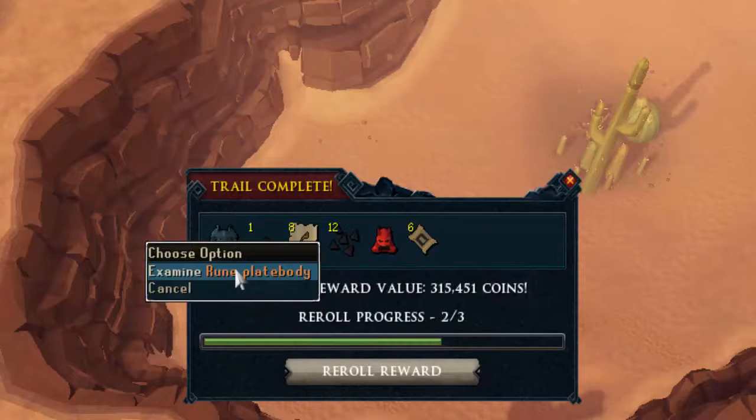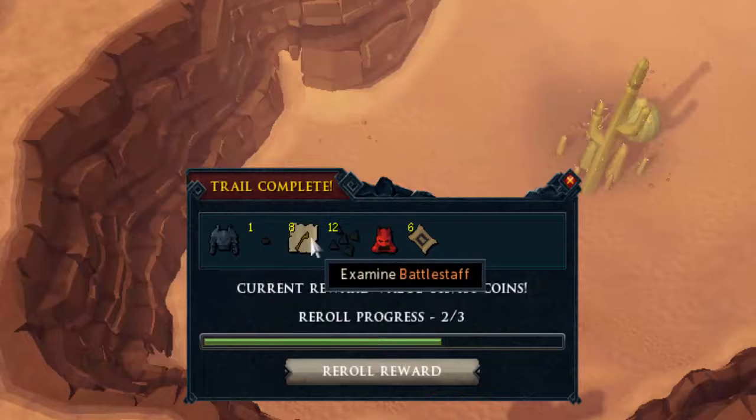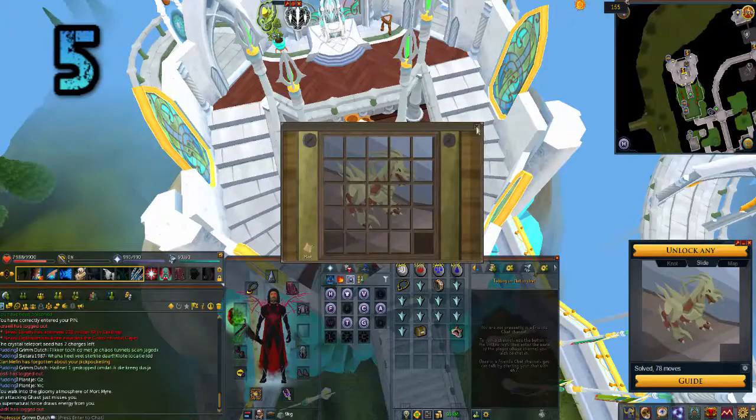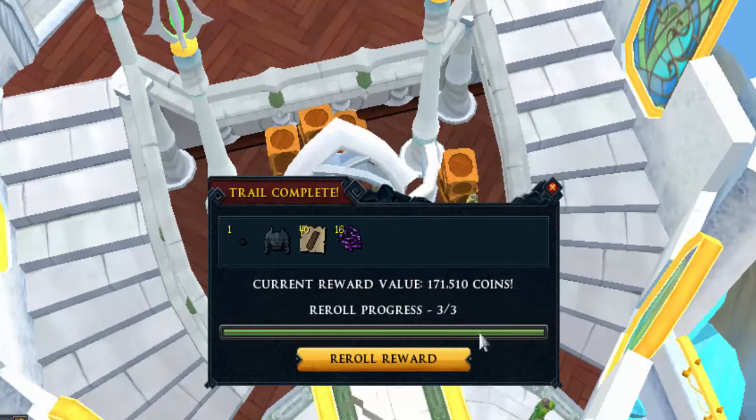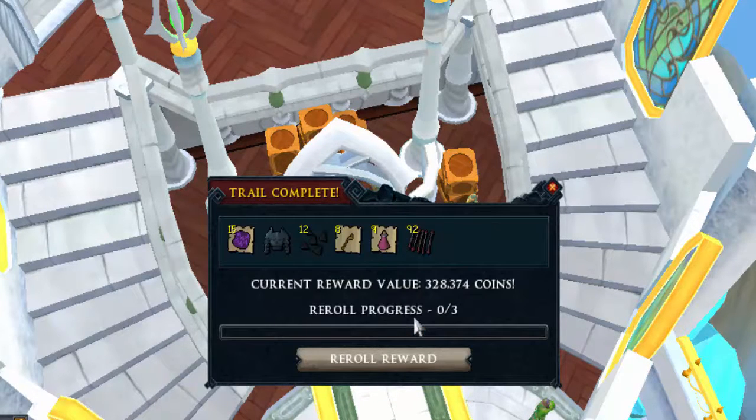Number 6 coming in with a quite similar reward — 315k, slightly better — with some rune platebodies and papaya tree seeds. Basic reward. Number 5 is another elite clue scroll at 171k, but we're going to re-roll that. 328k — again standard elite clue scroll reward, not that bad.